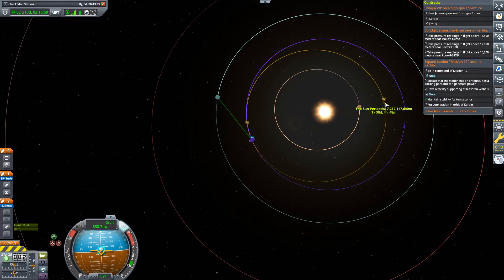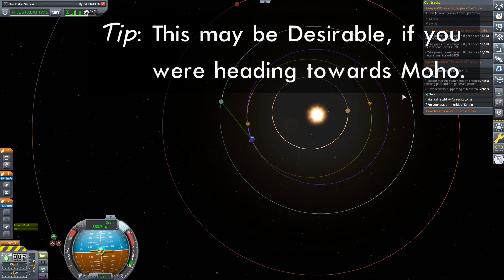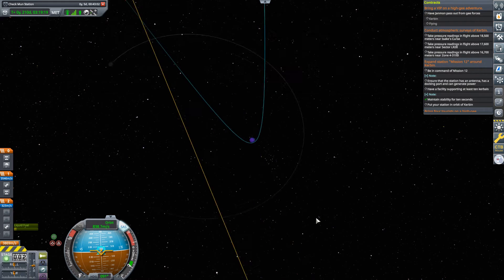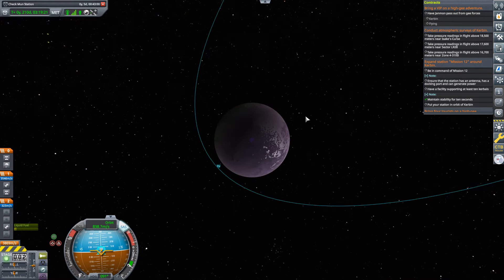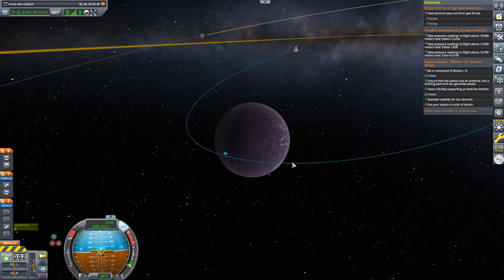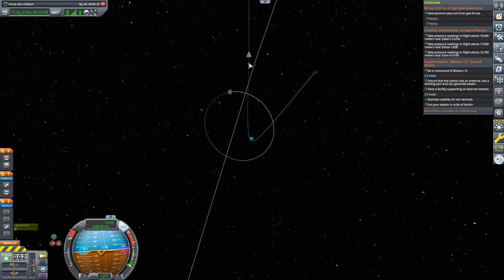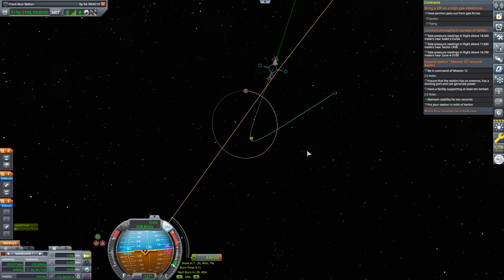Our periapsis is coming out below EVE's orbit and above Moho's orbit, something like that. EVE is actually slowing us down even further — we're getting a gravity assist, but it's in the wrong direction. I would like to get a gravity assist back out towards Kerbin. If it's in the wrong direction, what that's telling me is I'm on the wrong side of EVE. What I need to do is fix that, and you want to find out which way is more efficient in the situation that you're in.